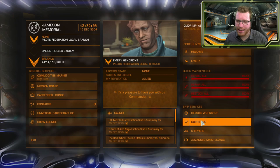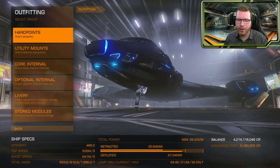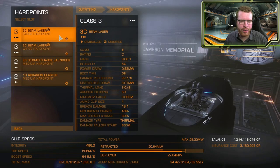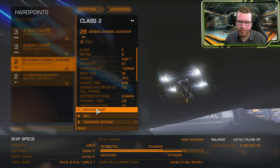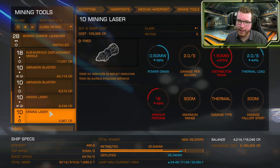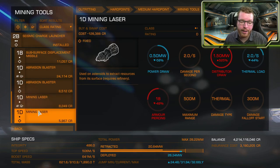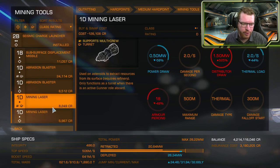That covers ships — dedicated ship guides are coming later. Now diving into equipment: we still have the standard mining lasers, which work exactly the same as before. You prospect a rock, it shows fragments, you fire the mining laser, fragments come out, and you collect them.